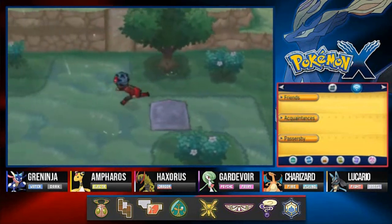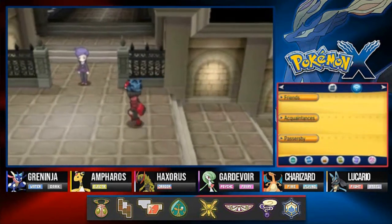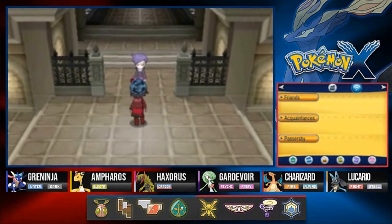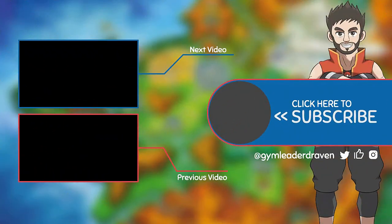I think that does it for this episode - we've completed everything we need to find here. As you can see, this is where you can actually get to the Pokémon League. Off screen I'm going to go straight to the Pokémon Center, heal up my Pokémon, and then we're finally gonna make our adventure a little more interesting when we go to the Pokémon League. Thank you guys for watching - see you in the next episode!